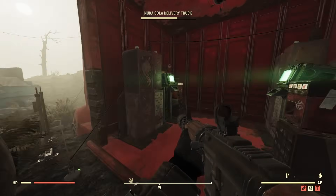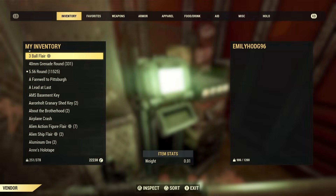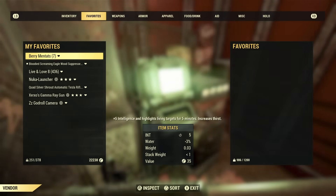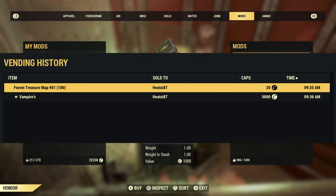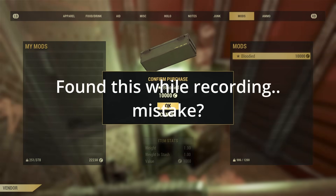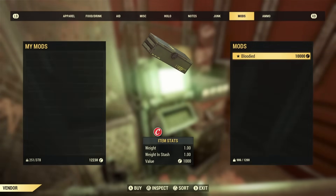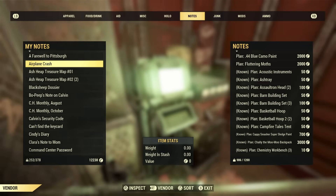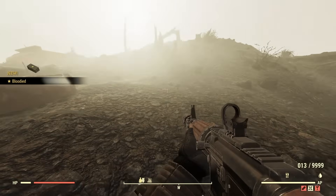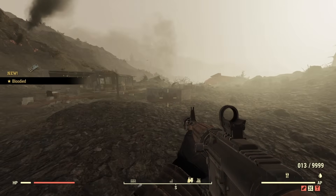I did find a bloodied one listed for around 25,000 caps. I listed some myself and literally within five minutes I sold one — a Vampire's mod box — for 5,000 caps rather than the recommended 1,000. So clearly it sells pretty quick and easy, unless that was just a one-off. The great thing about these is they are really rare, so if you get good ones like Anti-Armor, Vampire's, or Bloodied, they're going to sell for pretty decent prices.